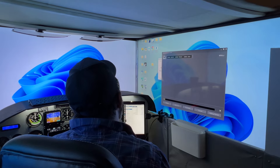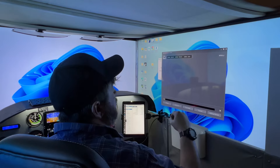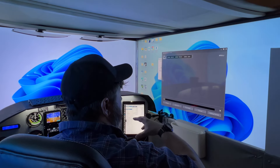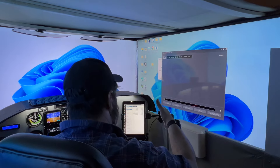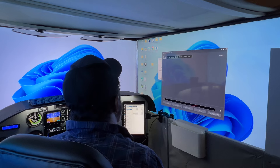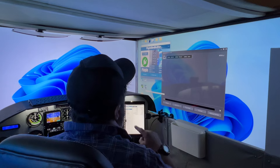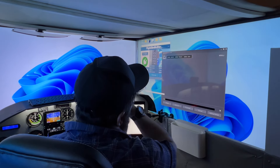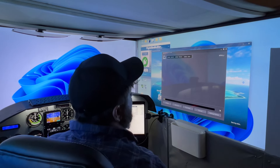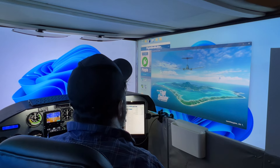Now we'll launch the Flight Sim Builders app. Flight Sim Builders app is the last thing I really launch because it will actually launch Microsoft Flight Simulator for me, as it enables all the controls on the GNS 530. We just launched it, it's going to come up — and there's Flight Simulator coming up in the background.